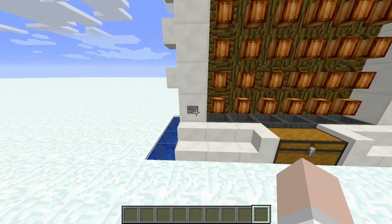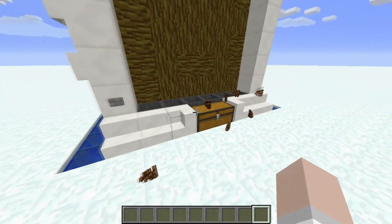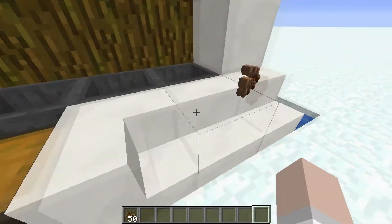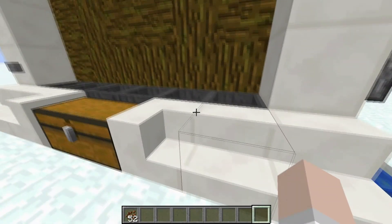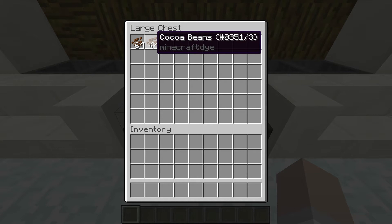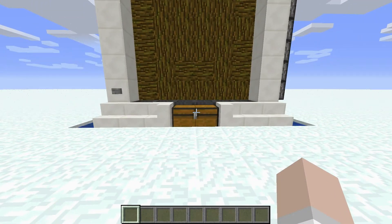All you have to do is press this button when it's grown and all the hoppers will collect most of these beans. It won't collect all of them at once, but it's a very small amount that will drop. Just from that one batch we've gotten one full stack plus about three quarters of another stack of cocoa beans.